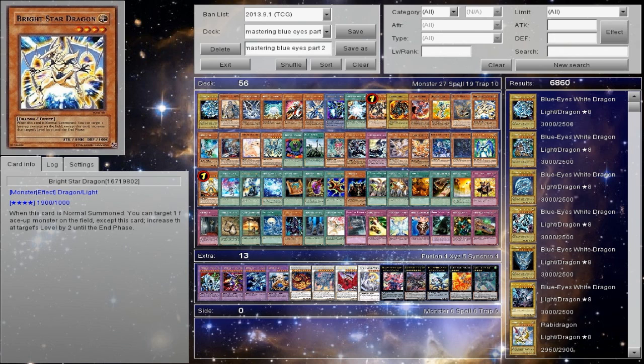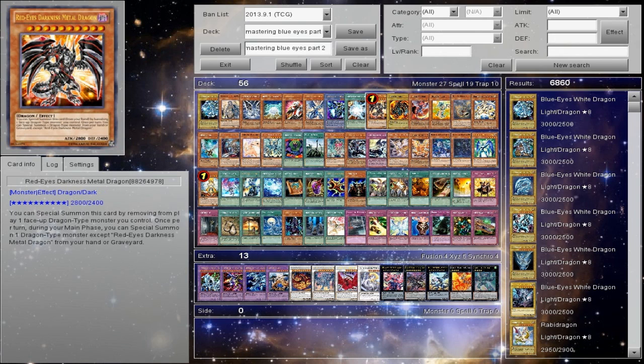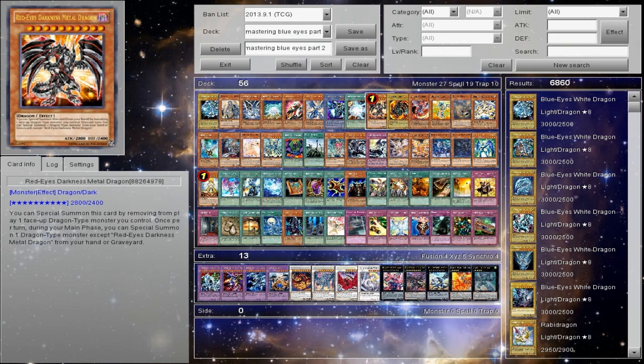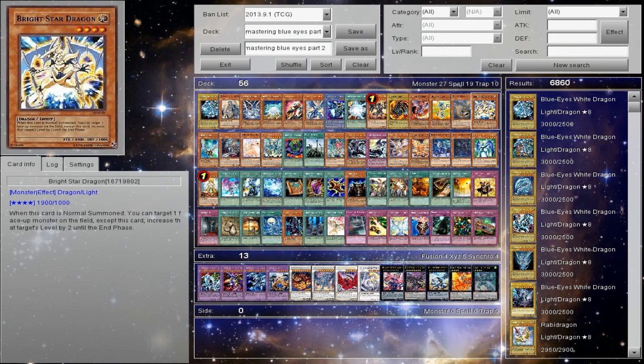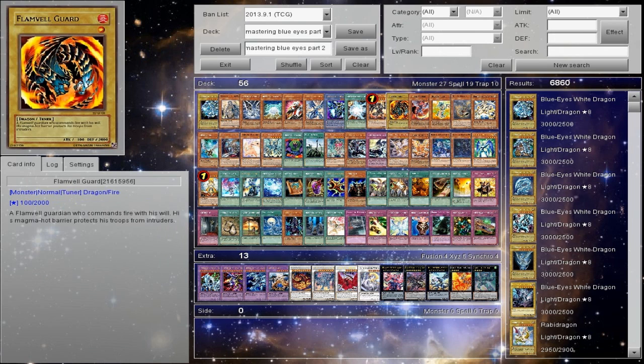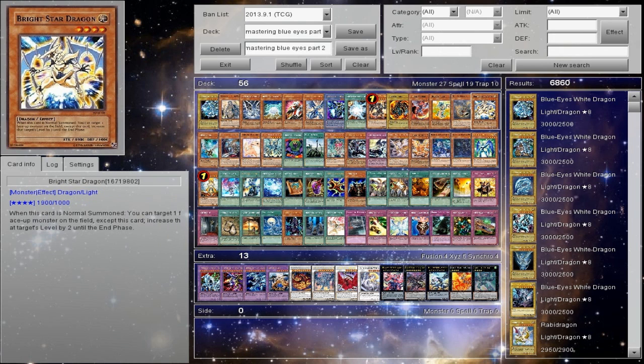You can also do silly stuff with Bright Star. If we ever got a rank 12, you could boost up Red Eyes. Or if you really want to get super sacky — not even joking — if you want to play Red Eyes and Goe Goe, Tragoedia, and just be really sacky: you can have Blue Eyes on the field, special summon all for Red Eyes, then summon Bright Star, boost the Blue Eyes by 2 levels. Because it's already level 8, it becomes level 10, and you overlay into Goe Goe Max with Blue Eyes. That's pretty funny.